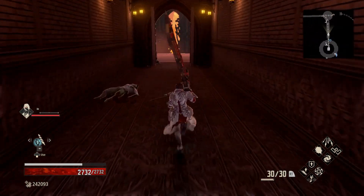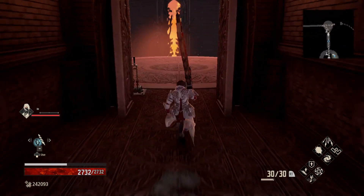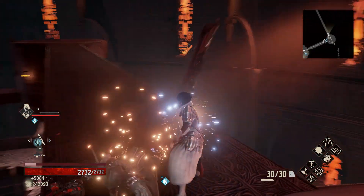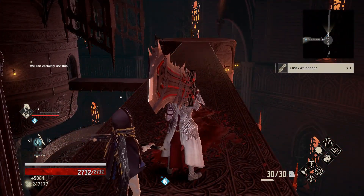There are two enemies that can drop this in reasonably close proximity to each other. One of them is just down and left of the elevator, and the other is a small drop down and upper ladder.